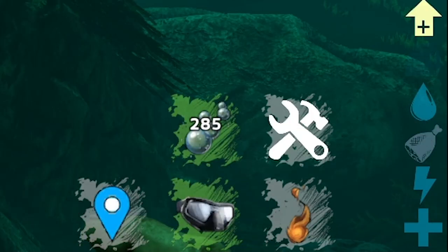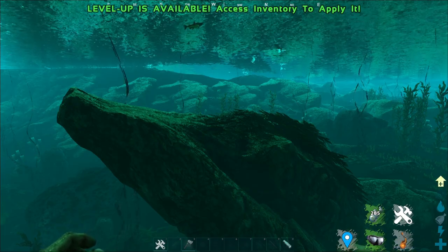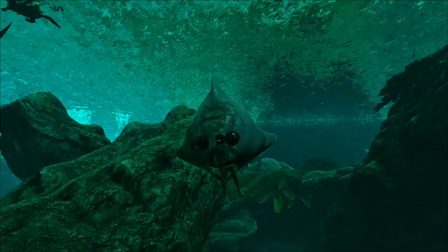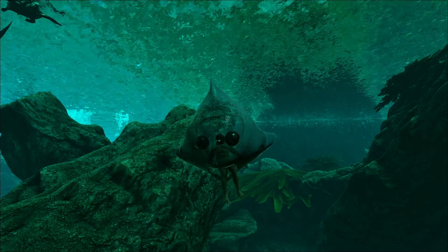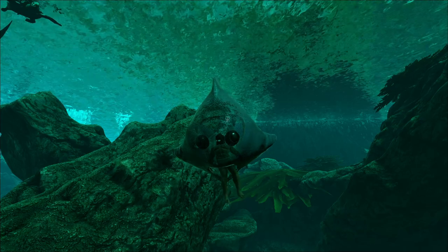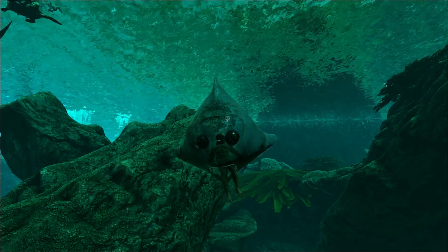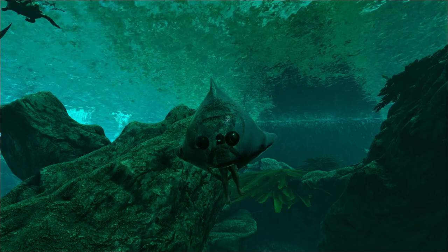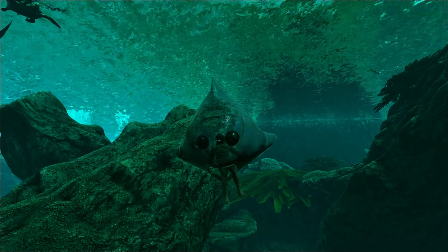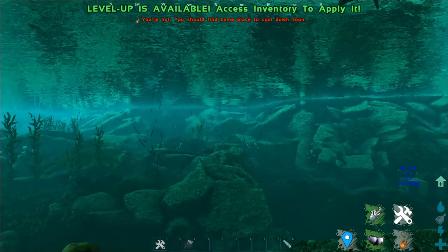As you can tell from the bottom right corner, there's a bubble icon with the numbers 285 on it — that is how much oxygen you have left. The way it gives you oxygen is that it eats you, and you can use it like a sea moth in Subnautica terms, or a submarine in real life terms. It's really funny — that's the Bubblefish.